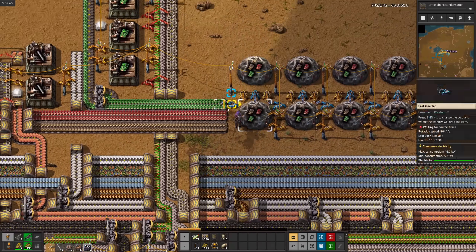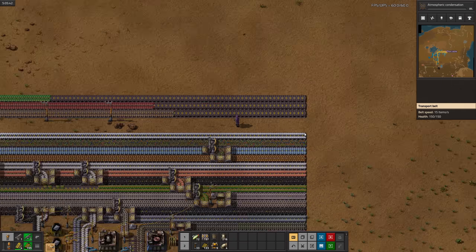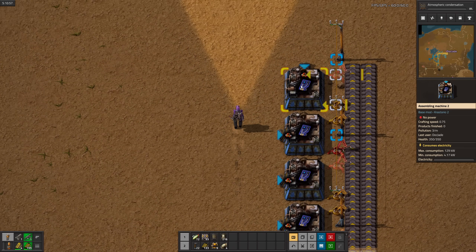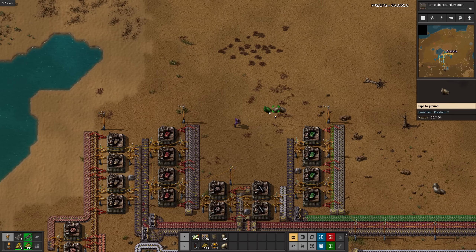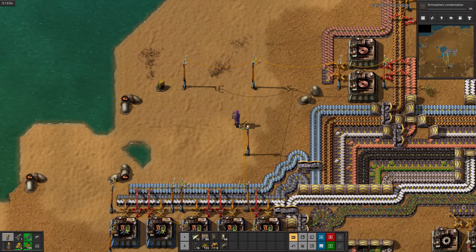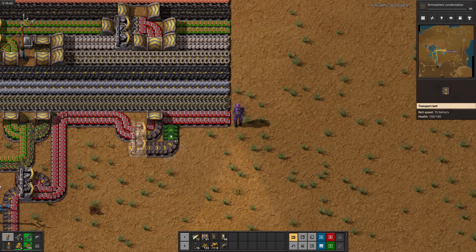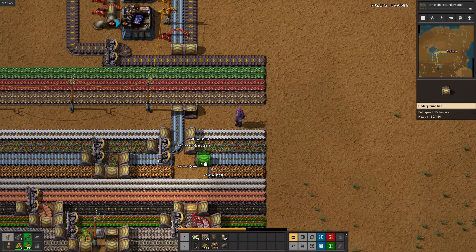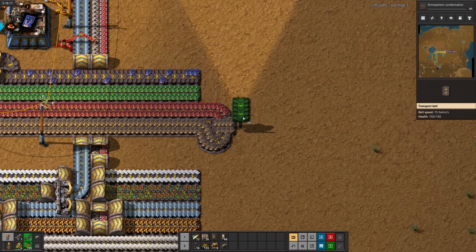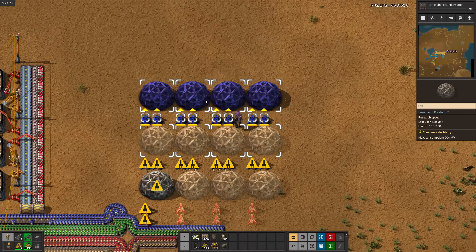With red circuits done, it's time to move the labs to make some room for chemical tech card production. I am very very thankful for these extremely long underground pipes - they make moving fluids around so easy. Glass and red circuits in the same tech card sure does feel strange, but now the blue cards are done. I'll combine the 4 belts into 2 belts, and it's time to put the labs back together.